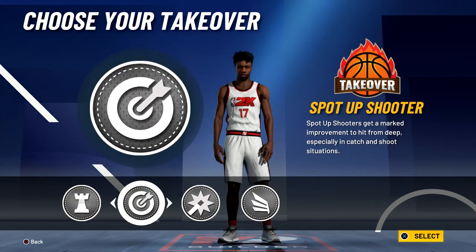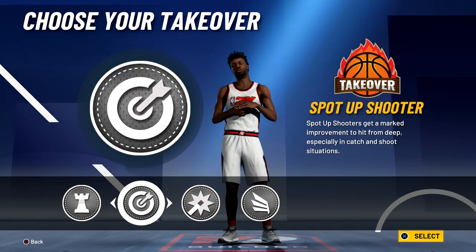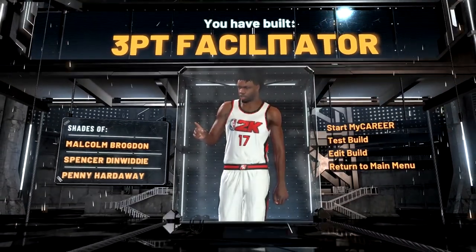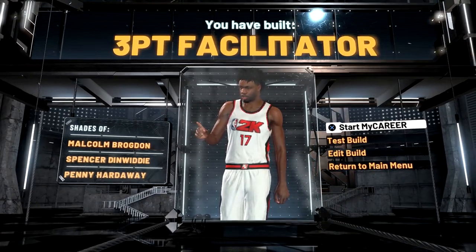For the takeover, you can go with just about any of the takeovers — I'm just going to go with the playmaker takeover. And the build is complete. You have built a three-point facilitator — shades of Malcolm Brogdon, Spencer Dinwiddie, and Penny Hardaway.